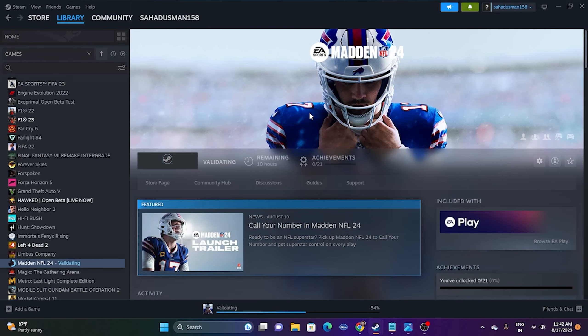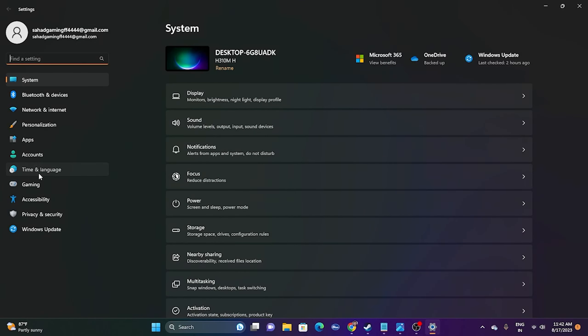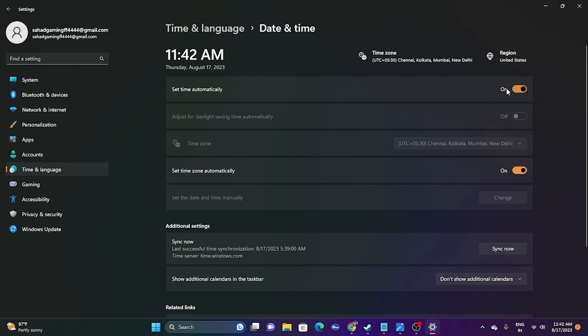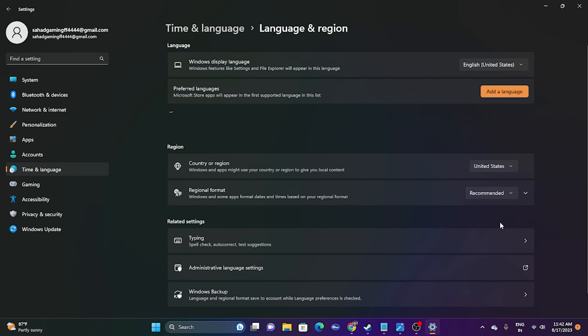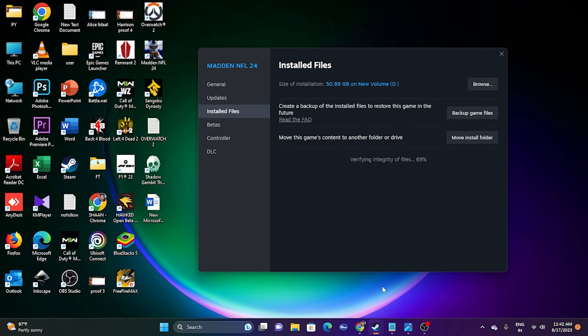The next fix is to make sure your time, time zone, and region are correct. Go to Settings, then Time & Language, then Date & Time. Make sure 'Set time automatically' and 'Set time zone automatically' are both turned on. Also go back to Region and select the correct geography — for example, United States, United Kingdom, or UAE. This has worked for many users, so try launching the game afterwards.